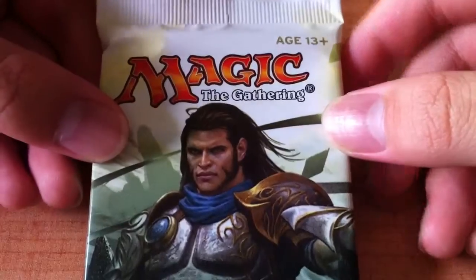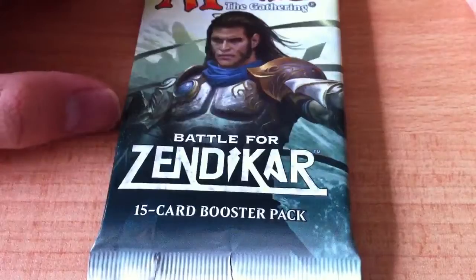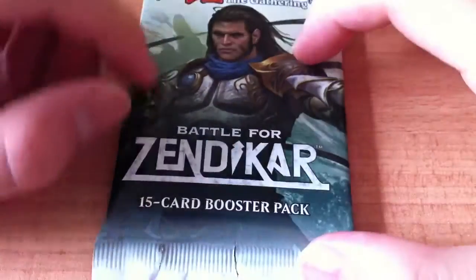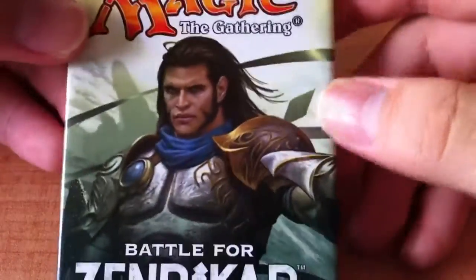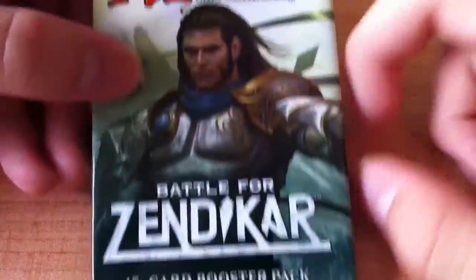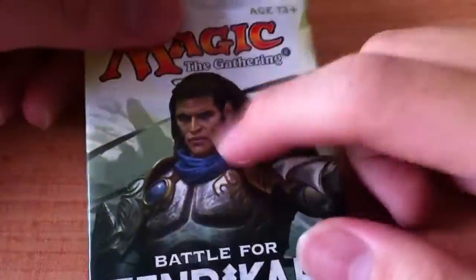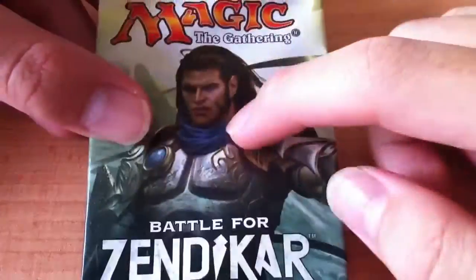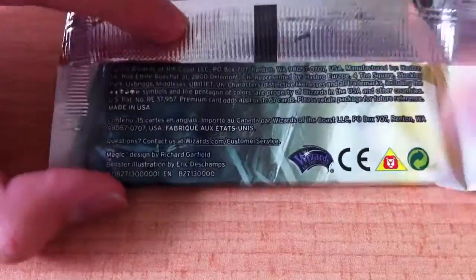This is the front — it shows age 13 plus. There's a character on the art and I went to look up all the Battle for Zendikar cards. I think it's a planeswalker card — Gideon or something like that. Please tell me what his name is. I also saw him appear on a lot of the booster box pack arts, so he's quite prominent. The back says 15 cards per pack.